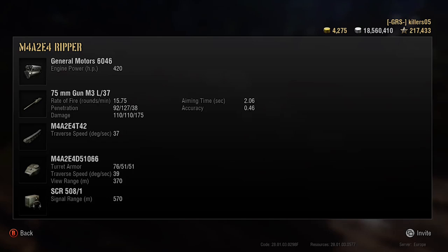Accuracy is 0.46 — that's a big problem. Aim time is 2.06. Traverse is 37. Turret armour 76mm — that's quite decent. View range 300m. Signal's not great at 570.